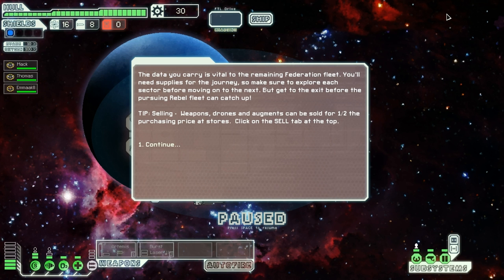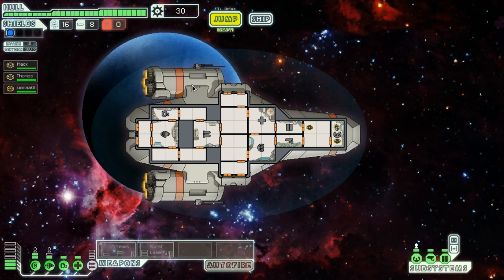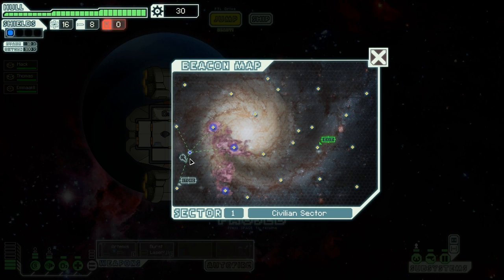The data you carry is vital to the remaining Federation fleet. You'll need supplies for the journey, so make sure to explore each sector before moving on to the next. But get to the exit before the pursuing rebel fleet can catch up. So if we have a look at the map — that's where we are, circling around this beacon. There are lots of other beacons all over the sector of the galaxy, and that's our exit to the next sector. We've got bits that are in nebulae here, which disrupt all my senses and make it harder for me to fight. But it does slow the rebel fleet down. I'm being chased by a rebel fleet which appears in kind of an arc, and if they ever catch up to me it's pretty much game over. Going into a nebula actually slows that down.